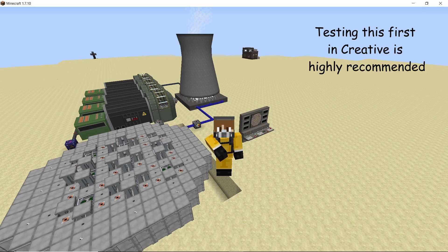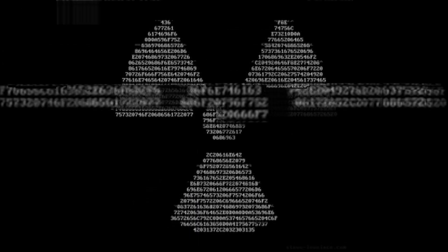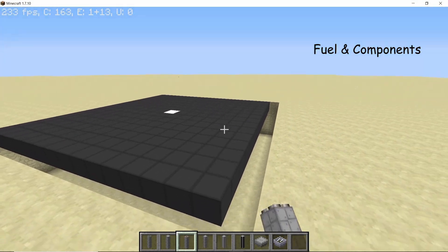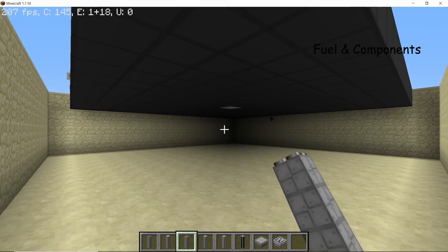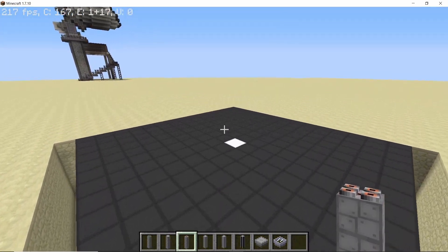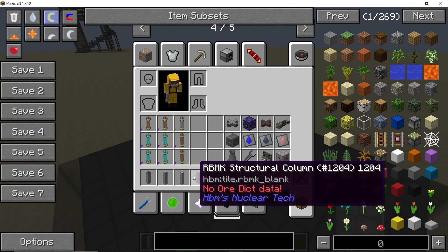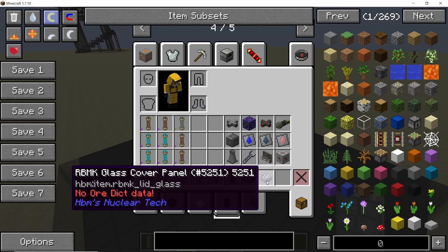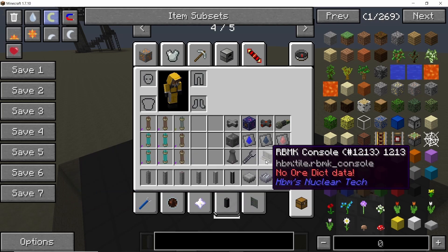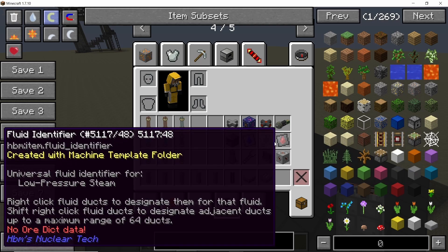So without any further ado, let's get straight into this. We start our build on this 15x15 platform. I have already marked out the center, and that is on the ground level. All of the piping work can go below. So these are all of the components that you will need. Do notice that none of the components are actually moderated — these are all normal components — and here are the additional components that you are going to require. I have marked them out on the screen.